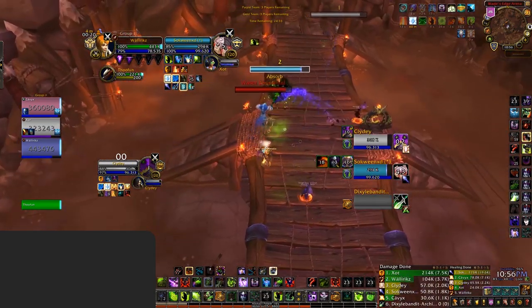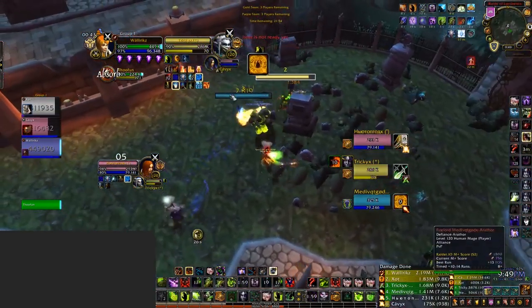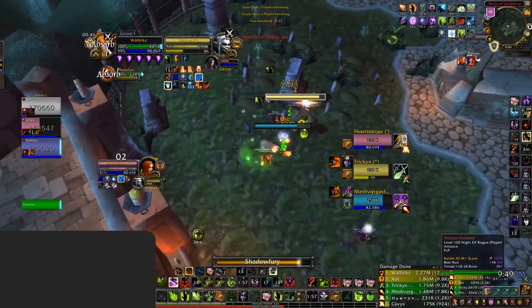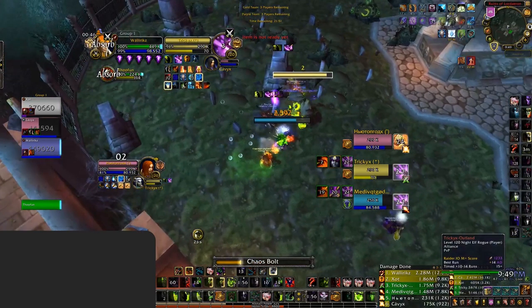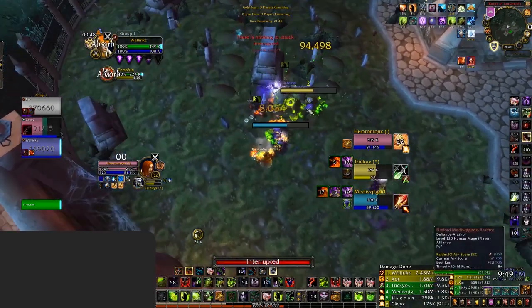Shadowfury is a cast 3-second AoE stun, used primarily to ensure you land Chaos Bolt casts. Due to Shadowfury being on the Shadow school, as the name suggests, if it gets interrupted you can then cast Chaos Bolt. If the stun lands, you can obviously then follow up the stun with a Chaos Bolt.